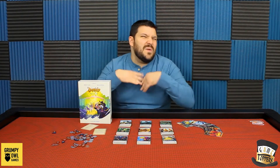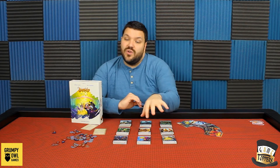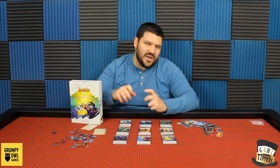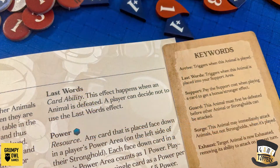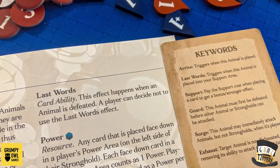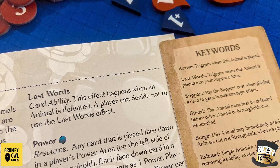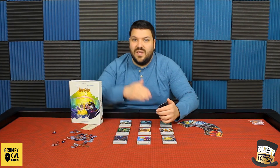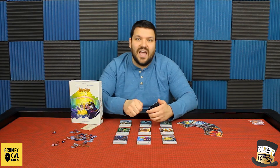So those things are pretty cool — those are the three main big differences between this and any other similar game: deciding what thing you're going to hit, the strongholds or your animals; deciding the order, because a lot of them have different abilities like when they arrive or when they go into the discard pile. There is actually a little bit of a discrepancy in the rules. This keyword — 'last word' — triggers when the animal is placed into your support area, but in the rules it says triggered when the animal is destroyed. I would assume the rules take precedence — their last word is because they're dying, so that's the ability they get to trigger.